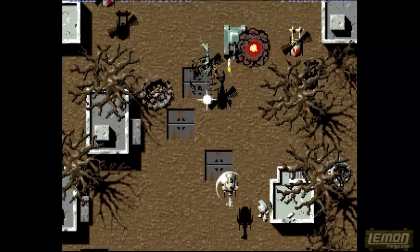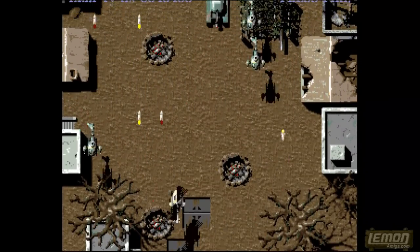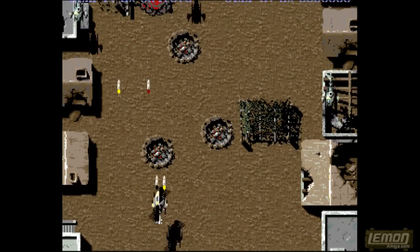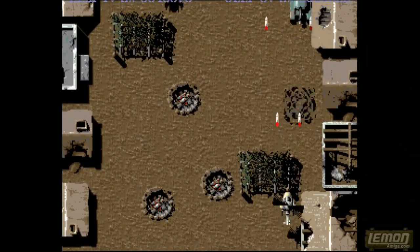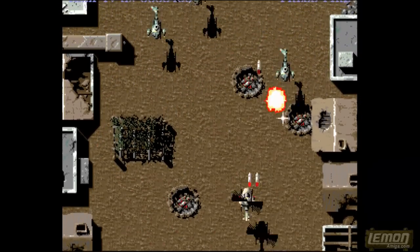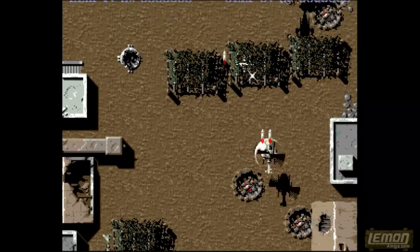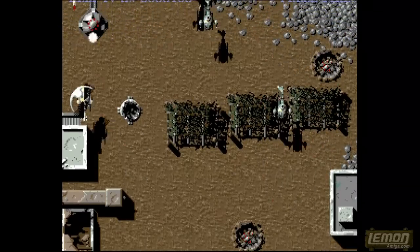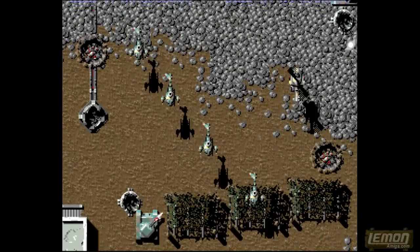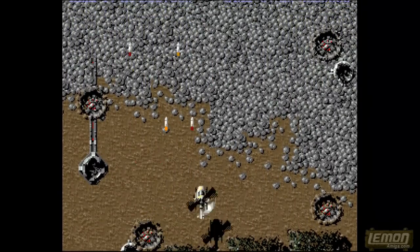Let's speed this section up a little bit just to get us through the shanty town so that we can move on to later sections of the game. One of the nice features is that when you blow up a tank, the crater which remains gives you a nice artifact showing that you've destroyed something on screen. On levels with lots of tanks, that can make some pretty interesting level design.